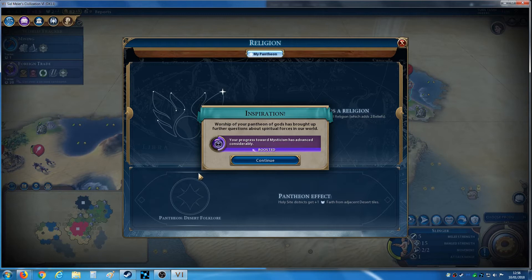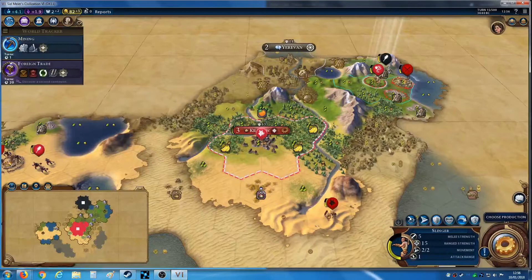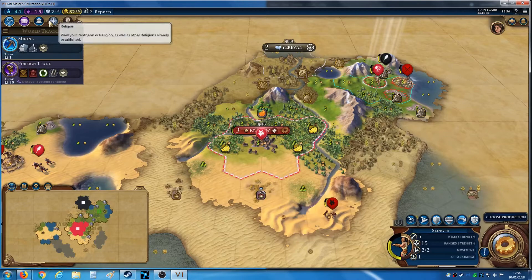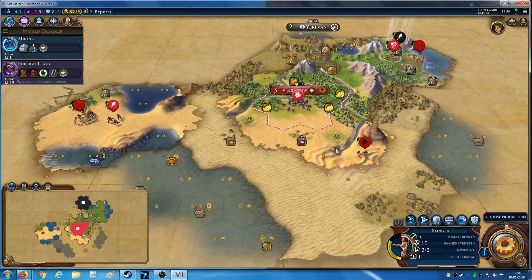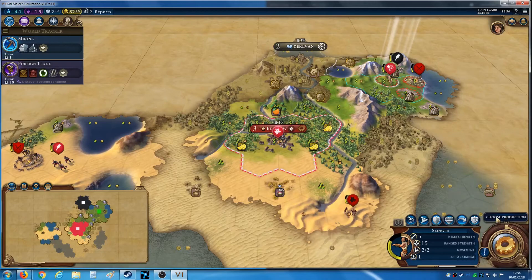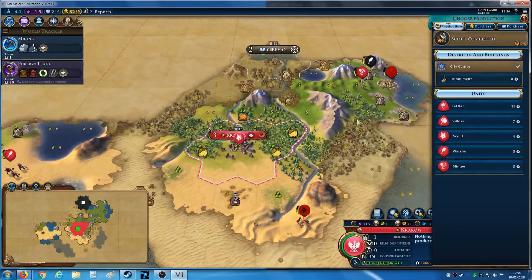I don't know how long I'm going to be streaming for — it could be a couple of hours, could be four hours, or less if I have to stop for some reason. Mysticism got a boost because of that. I picked the right one. Basically I want to make a holy site down in this part of the map very soon. I'm going to have to start planning out where I want my future cities as well — cities down here are now much more worthwhile with the Desert Folklore pantheon.